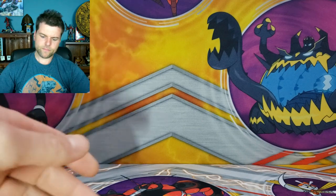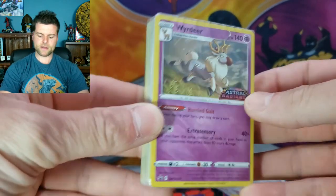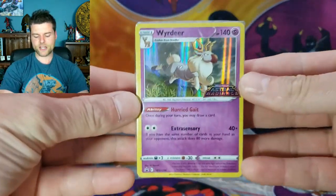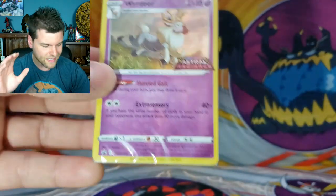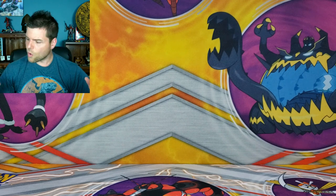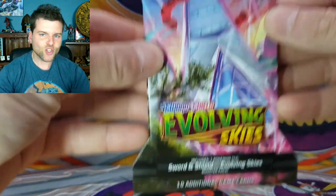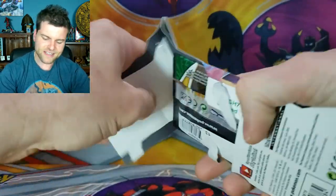I'm also going to give away this Weirdeer promo card, a seal with all the packs, and a code card. This came from an Astral Radiance build-and-battle box, so that'll be included with the promo cards. Now, every pack we're opening today — or product I should say — will contain a promo card or coin. But first, let's open up this random pack of Astral Radiance to see if we can pull an alternate art.